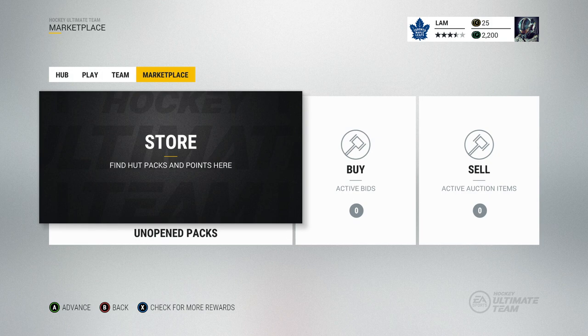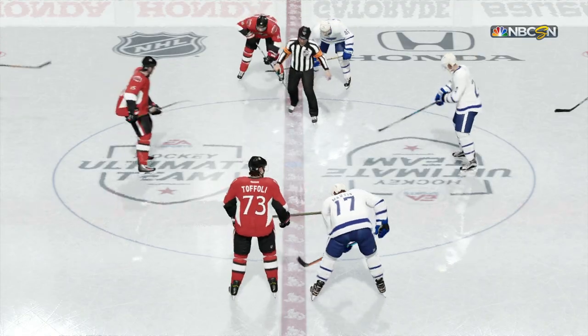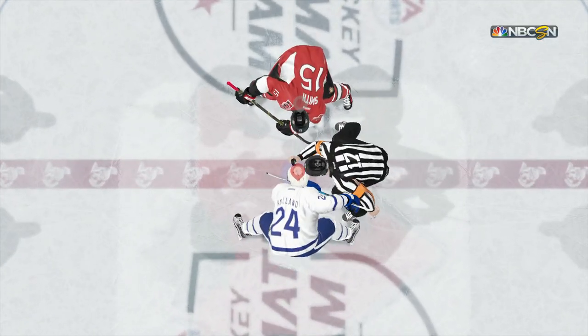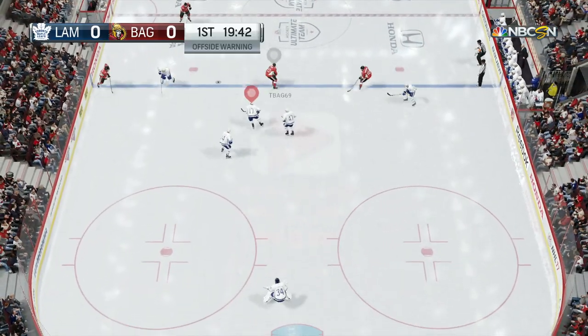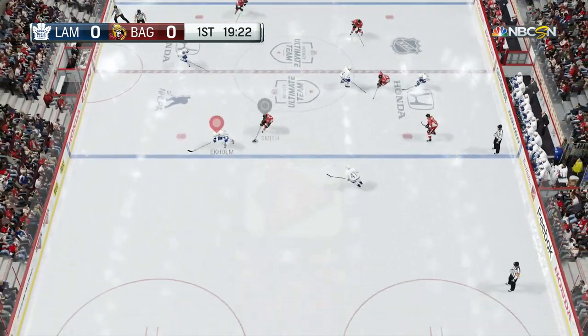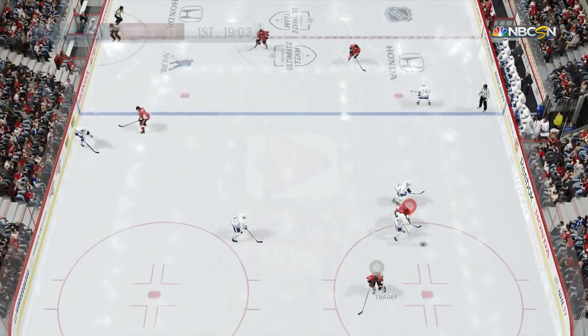Those are the rules — very basic. We're going to get into the first game of HUT Roulette. I need to set my strategies and adjust the lineups a little bit. Here we go — the first game. My opponent doesn't have a great team either; he's got Smith, Tyler Toffoli, and Clark MacArthur. Let's get this game going and see if we can score some goals early.